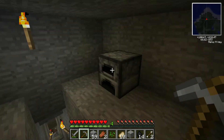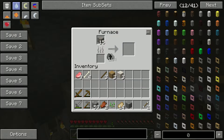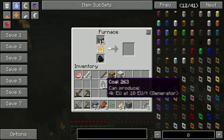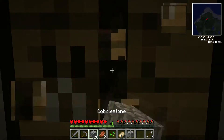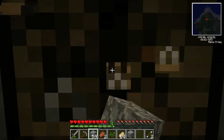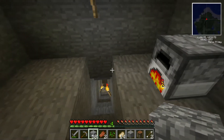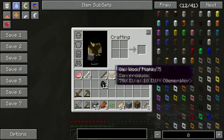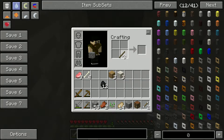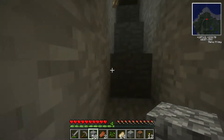Oh my god, now it's raining. What a world! So the iron - two of them in - and we can make some stuff. Sounds like the end of the world out there. We've got some more coal, a couple of arrows, some bones - normal first night stuff.